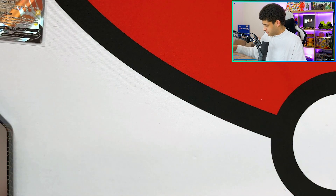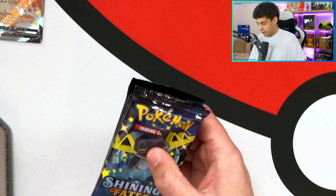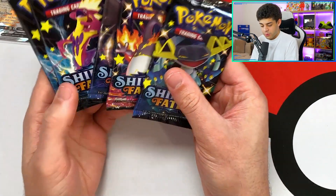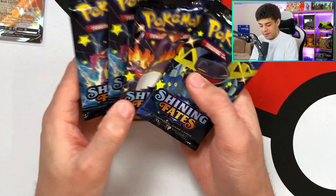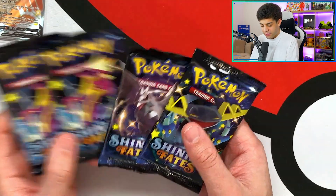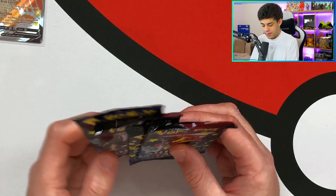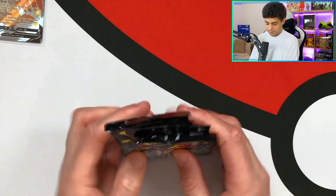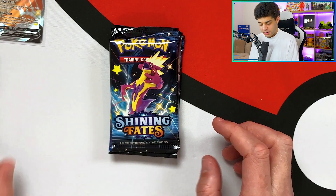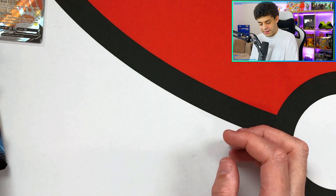We take out the promo card and sleeve it up - absolutely beautiful! I love the look of this Shiny Cramorant V. The centering is really good on the front and back. You also get five packs: two Toxtricity, a Corviknight, and a Dragapult. We've got a Charizard pack in here as well, so we're saving that till last. Let's get into it!